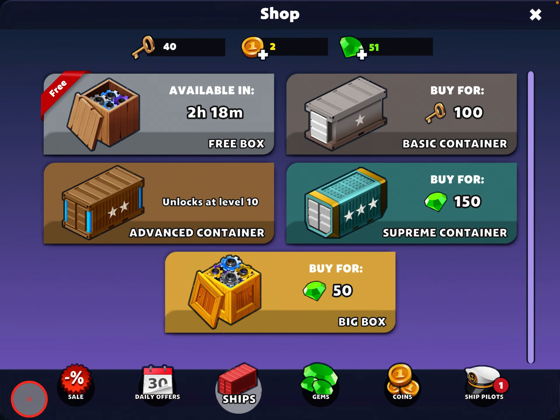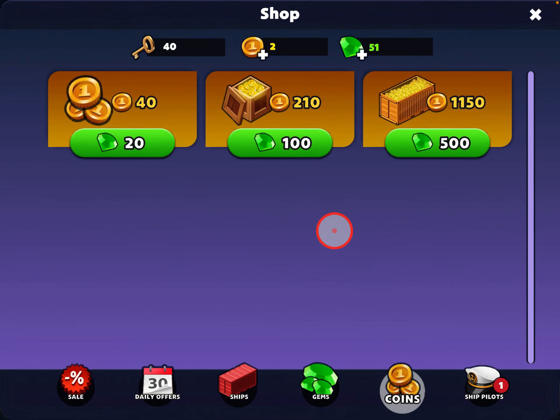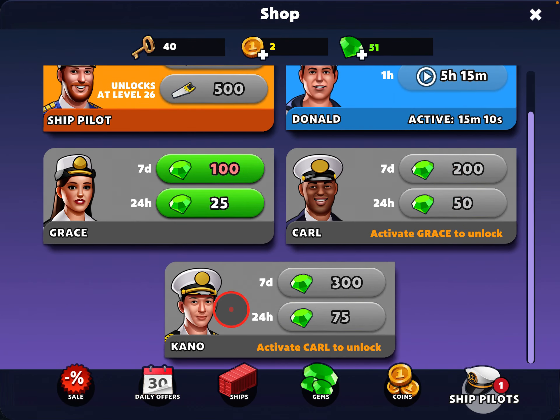Back in the shop: you get daily offers, there are sales where you can spend money, you can buy gems with real money, buy coins with gems, and there are ship pilots. As you level up, you get the opportunity to get an extra pilot. I've got to level six, and at level six if I have 400 steel — which I do — I can use that to redeem a new pilot. Now I have an extra pilot, and the next pilot unlocks at level 15. There's also a character available every six hours — watch an ad and you get them for an hour. You can also redeem gems to get Grace, then Carl, then Kano. You can use gems to borrow these characters for either 24 hours or seven days.